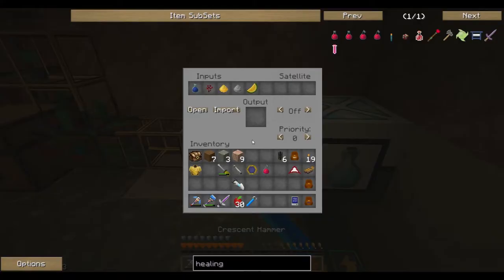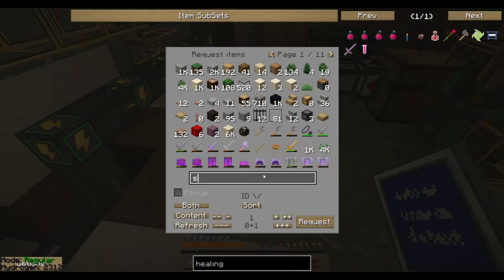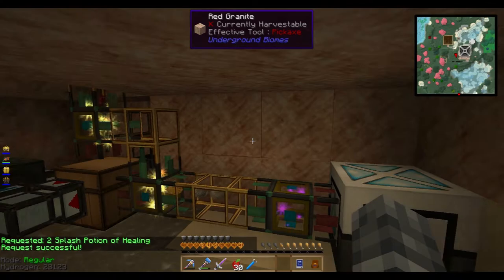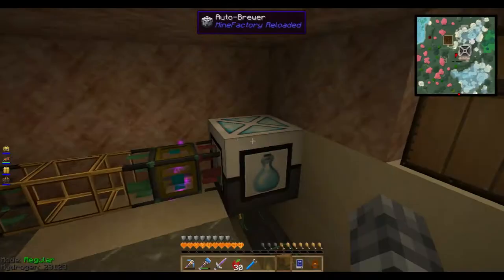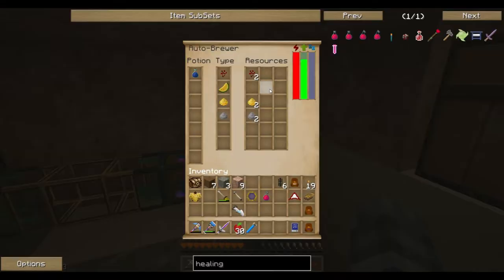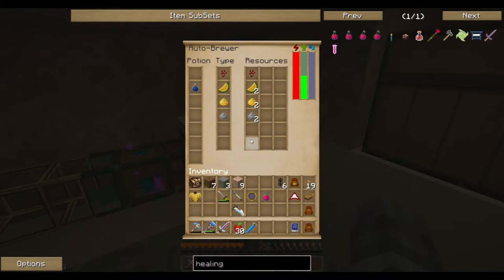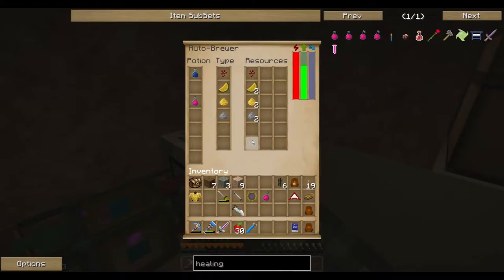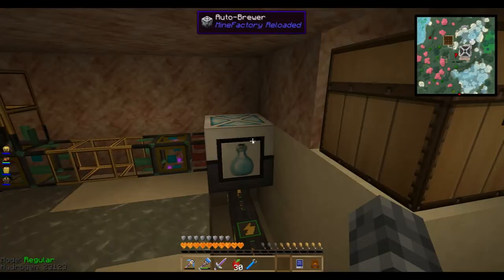So that is going to make this. Let's say splash request 2 and we should see a whole bunch of goodies flying in here in just a second. The glistering melon is going to take a second longer. There's the first water bottle. Looks like we're okay, and it can do them in series, which is even better. Excellent indeed.